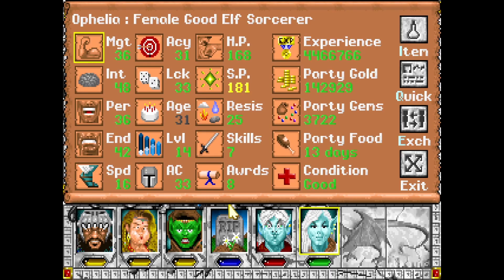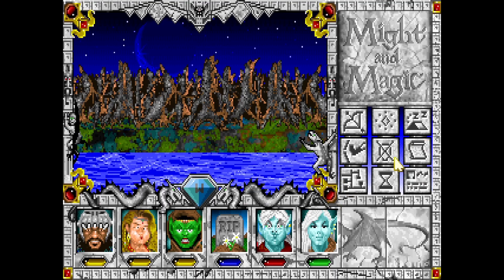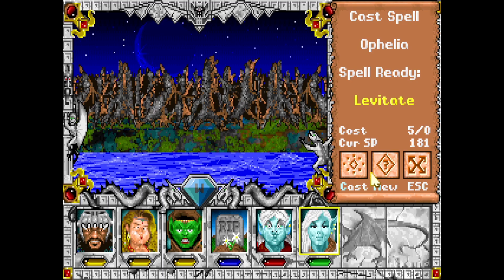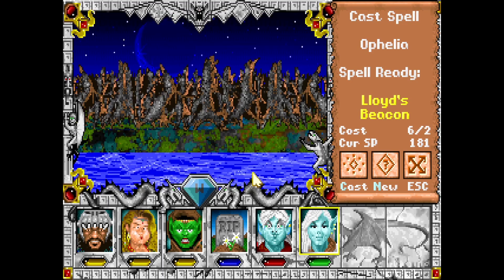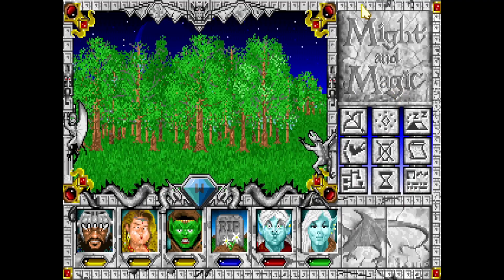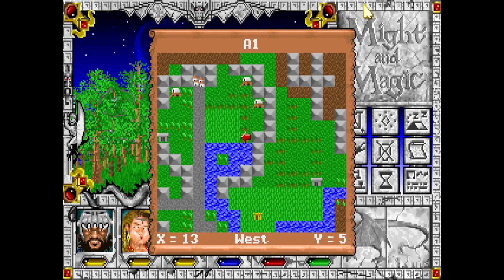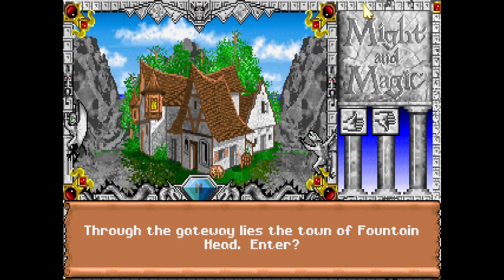So now I can skip that space and beacon back to civilization, go rez and get everybody healed up, and then try to explore some more. It's tough dealing with exploring around there. This is an easy way to just get wrecked.